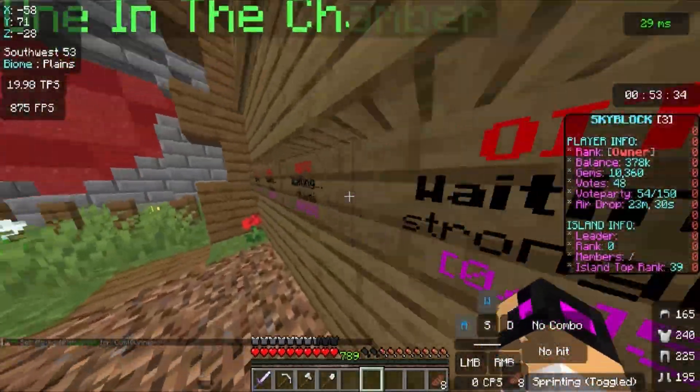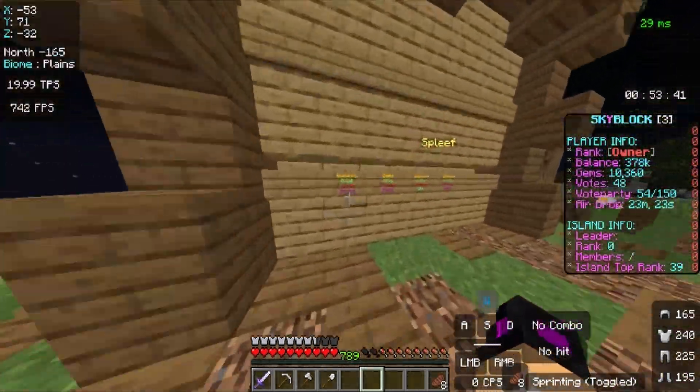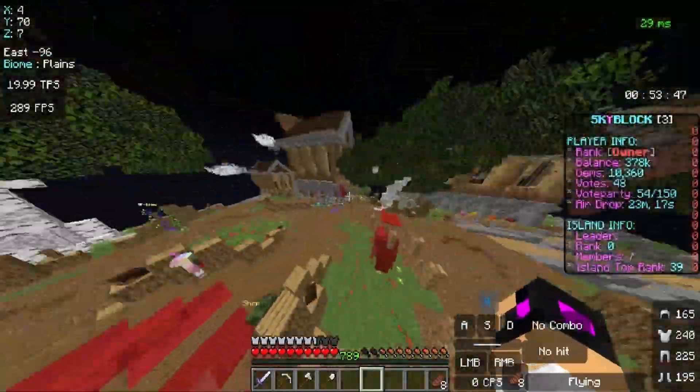If we go over here we get the warp minigames, which in my opinion is very fun. One in the Chamber from Call of Duty — we have a bow and a sword. One arrow, you shoot, you can get the arrow back, and then of course the good little spleef mode.